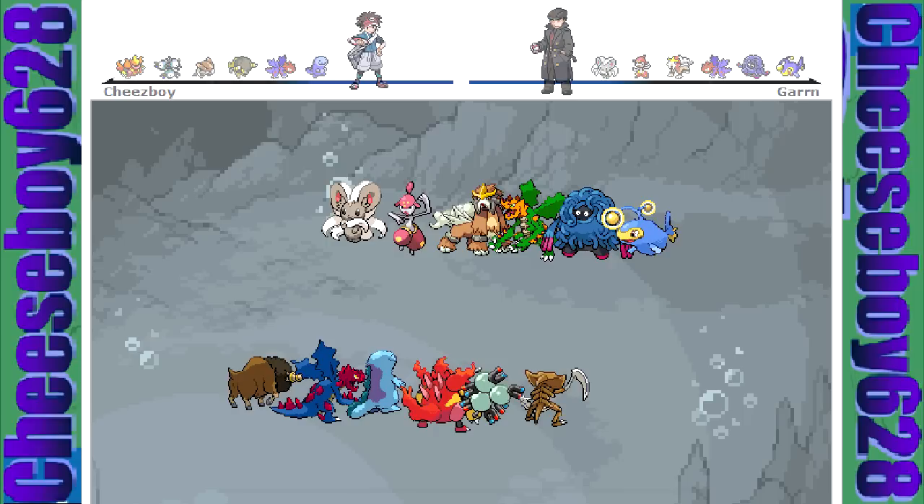After seeing Bufalant's stats I was like, oh my gosh, I've definitely got to try this out. Because there are two very usable abilities that Bufalant has: Sap Sipper and Reckless. In this case I have a Choice Band Reckless Bufalant. I might want to switch it to Sap Sipper, I'm not sure, because that way it could take anything grass-wise. But I'll think about it some other time.